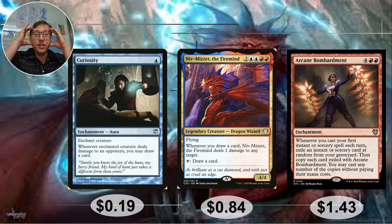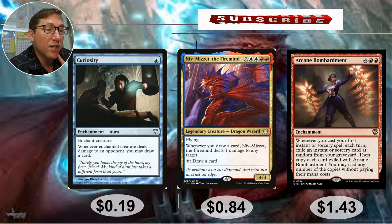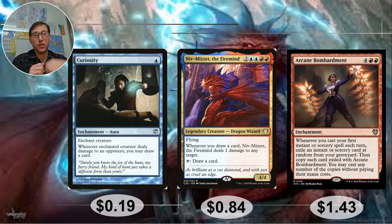Curiosity — 1 blue, for this aura. Whenever enchanted creature deals damage to an opponent — not just combat damage, just any damage — you may draw a card. So: he deals 1 damage to an opponent, so you draw a card, so he does 1 damage to an opponent, so you draw a card — goes infinite right away. If you want to shut it off so you don't mill yourself out, just attack anything except your opponent. 19 cents.